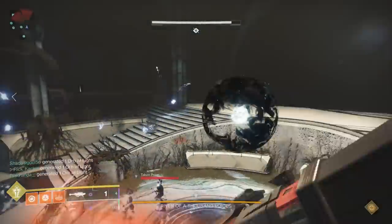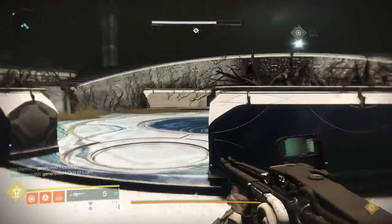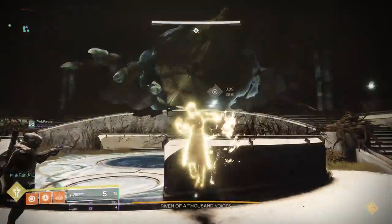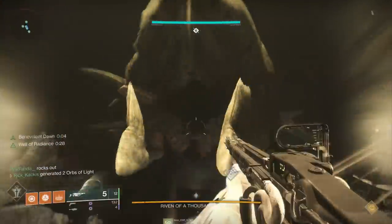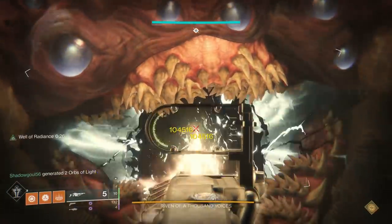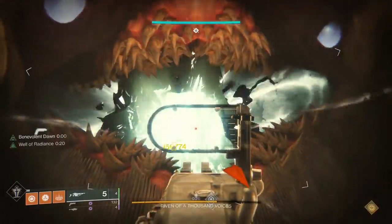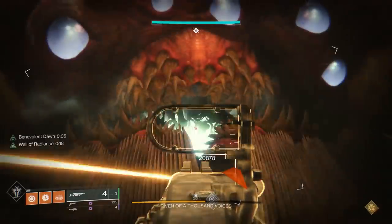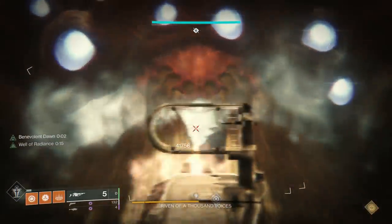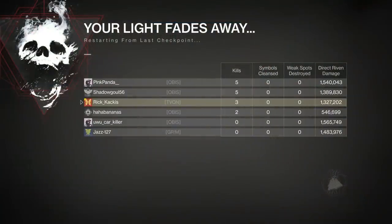Next up we have the big one — the DPS phase against Riven. We're checking damage and trying to do the cheese. Can the Arbalest one-phase Riven within the cheese? It's certainly been very impressive so far. As you can see, it's doing over 100k per shot, but turns out not actually enough to take down Riven in that one damage phase. Looking at the damage numbers, we're pretty much all capable of doing over a million damage — a million five hundred thousand actually — which puts the Arbalest in the upper echelon of guns out there. We got Riven down to half health.